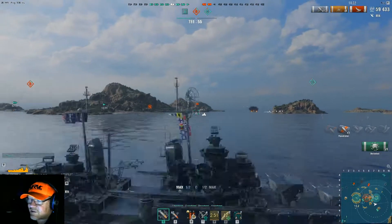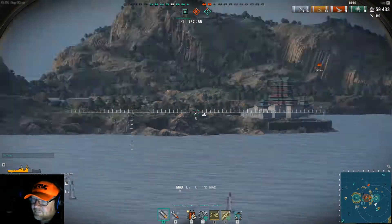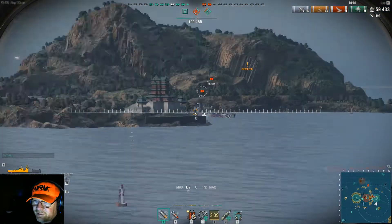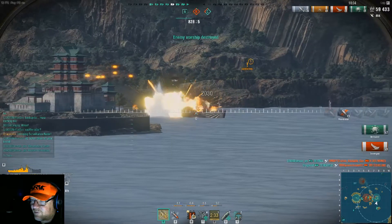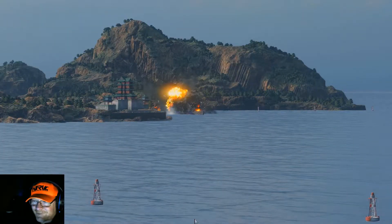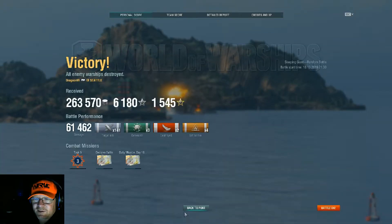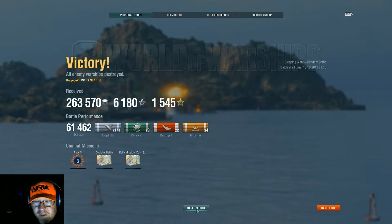Only two cruisers left on the enemy team. Four penetrations — 59,000 damage, almost 60,000 damage. It's all right, it's not a brilliant game. I do struggle with the Seattle. There's the Cleveland with his Cleveland camo, and boom — match is done. 61 and a half thousand. I got a combat mission — cool.